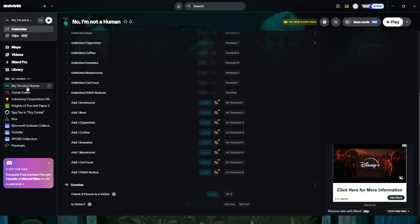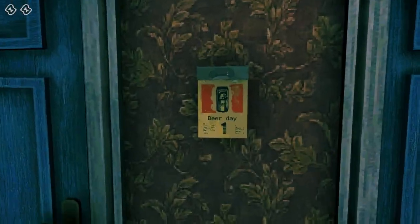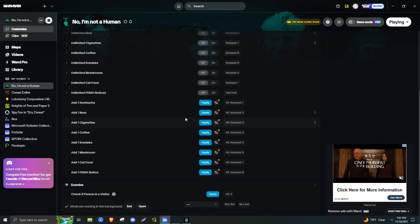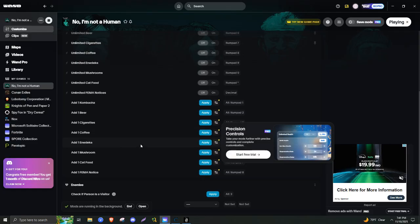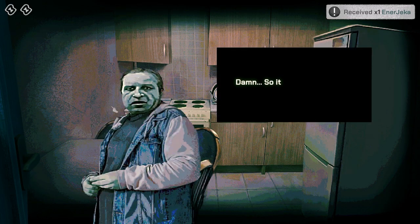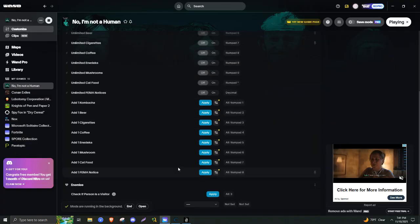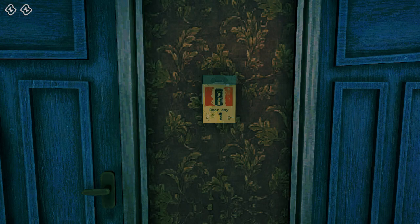With No, I'm Not Human selected — you might have to search it up if this is your first time using it — go to the upper right-hand corner and click play. This is a little bit janky. What I like to do is play, walk around a little bit, interact with stuff, and wait for that little indicator to appear in the right-hand corner. Once that's there, it's initiated. What I like to do is spawn in a couple of kombuchas and then maybe one or two energicas. We'll also want to spawn in the most important thing for ourselves: cat food. You're just going to make sure you always have a healthy amount of cat food on you.